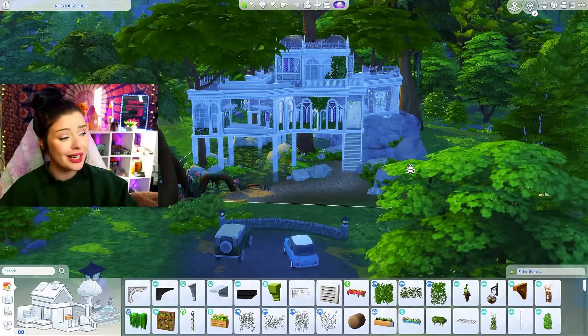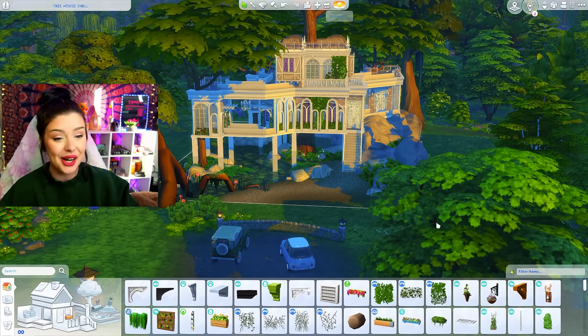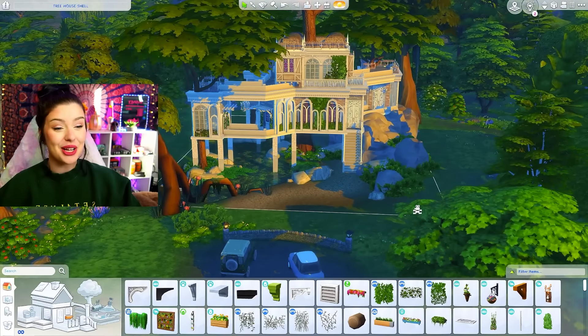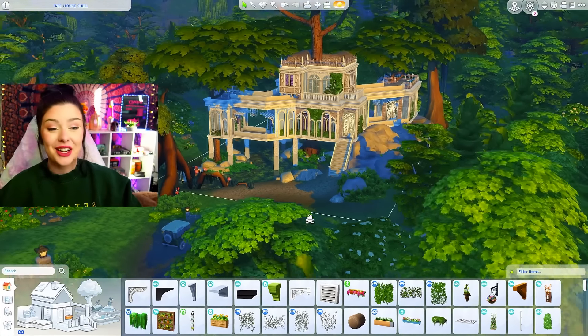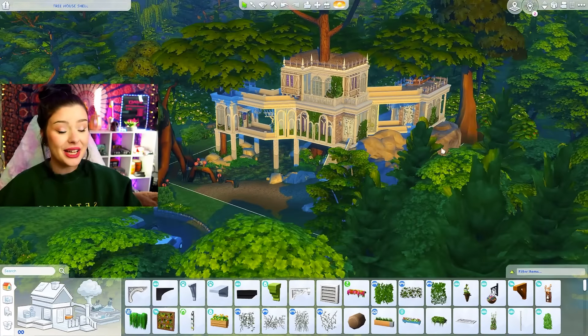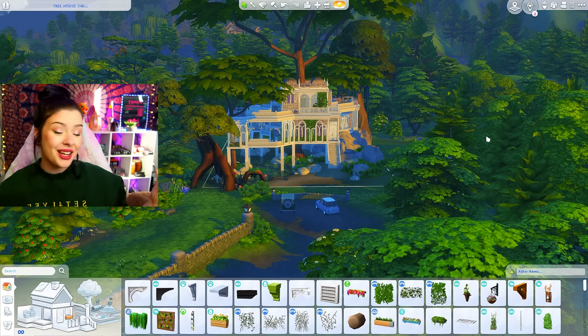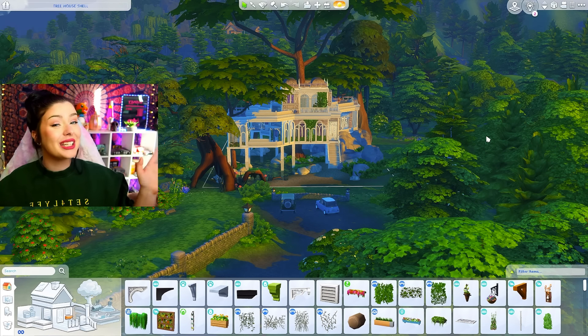And this is how this build turned out — it's so pretty. This is it with the lighting I really liked during the build. I'm super happy with this and I hope you guys enjoyed it. I'll put it on the gallery under Cindy Macaretta if you want to download it. Thank you again to Oneto for submitting this shell challenge, and thank you guys so much for watching. I'll see you in the next one.